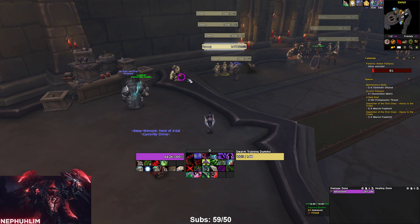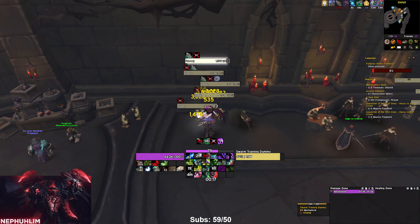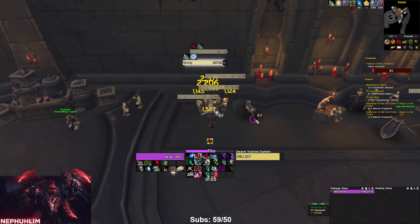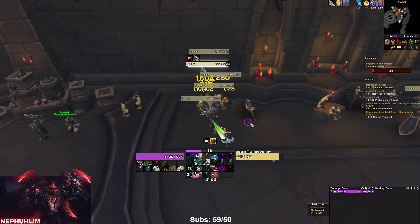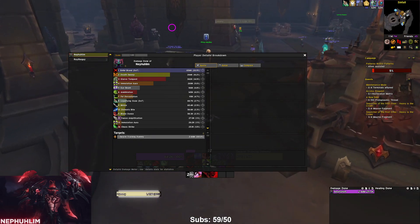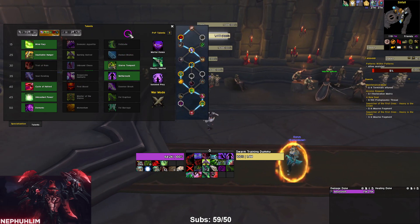Now we'll do a test where we go inside meta and look at the breakdowns. Starting with the First Blood build — replacing Relentless Onslaught with Increased Scrutiny and Cycle of Hatred with First Blood. We ended at about 26k stopping at a minute and a half. Sinful Brand is doing the top damage, Death Sweep second, Glaive Tempest third.